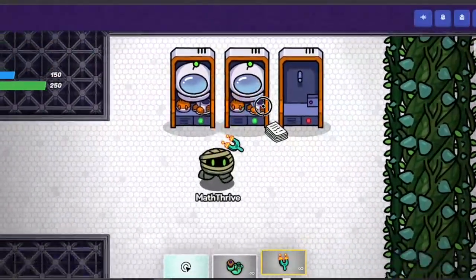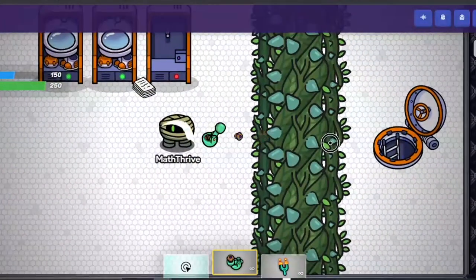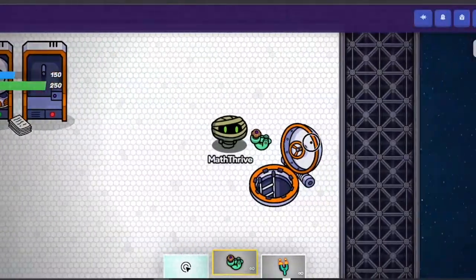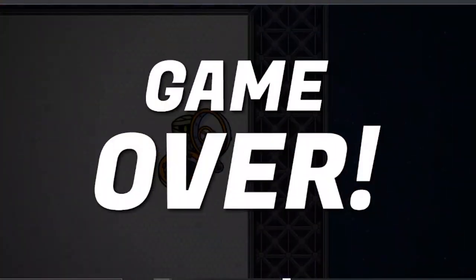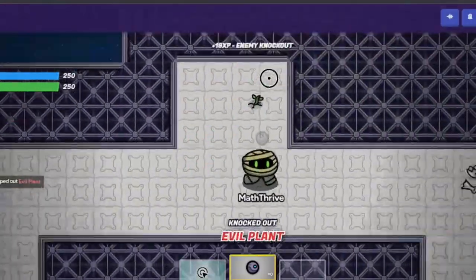This is the final boss — this is the giant wall. Now, this took me about 20 minutes to get through, and it'll take your students about 20 minutes to get through. It could take a little bit more if it's your first time doing it, but this is a fun way for them to play and not be competing against each other.